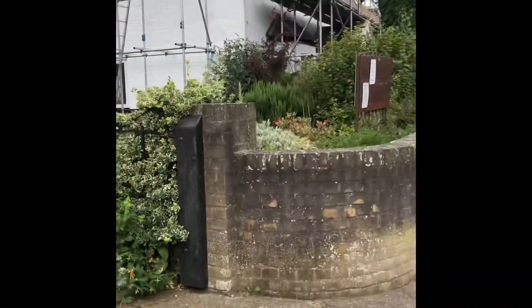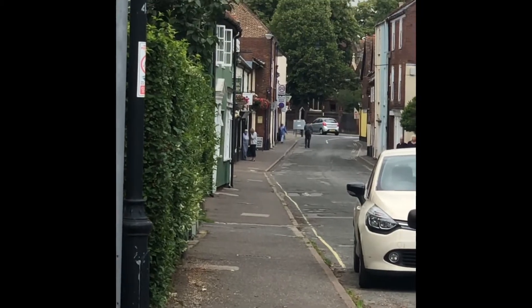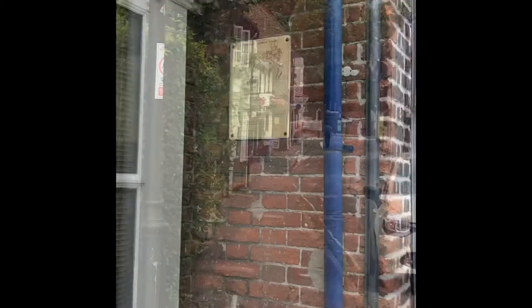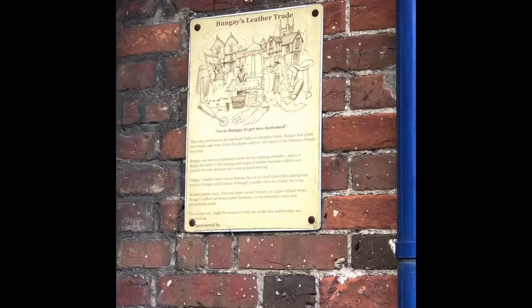The next broadsheet takes us back down where we've just come from, all the way along. You can sit on the wall on the edge of that red field there. This part of the tour takes us to the third broadsheet, which is outside Keisha's hairdressers.